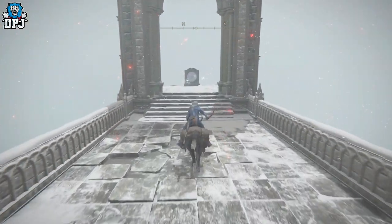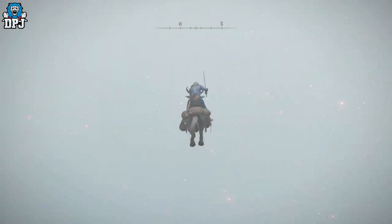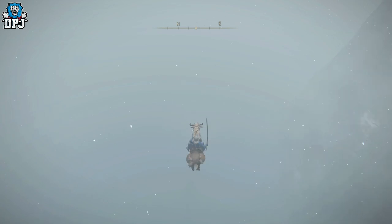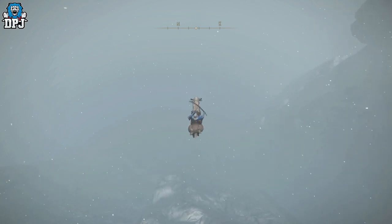This is where the exploit works. You need to run and jump past the right side of that teleport right there. You probably won't get this right first time, but just jump and delay that second jump for as long as you can, then just swing. Make sure you delay that second jump, and it really is that simple.